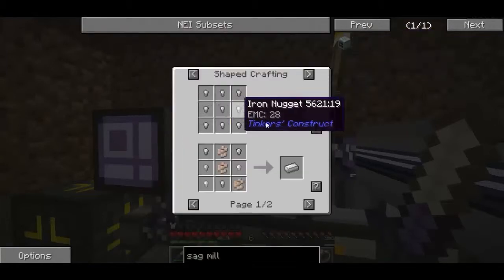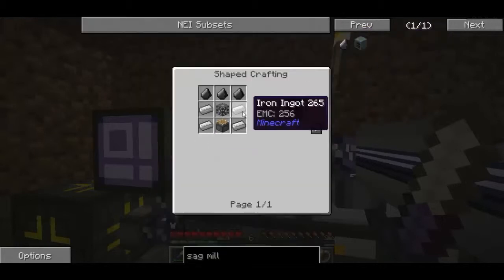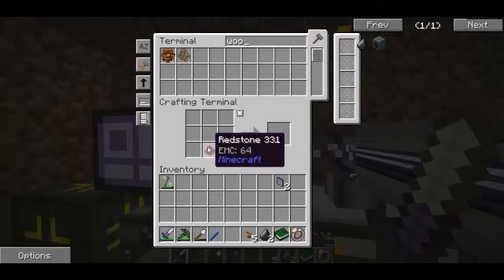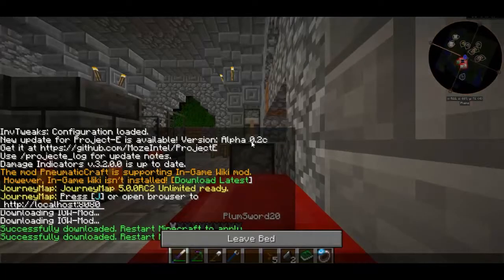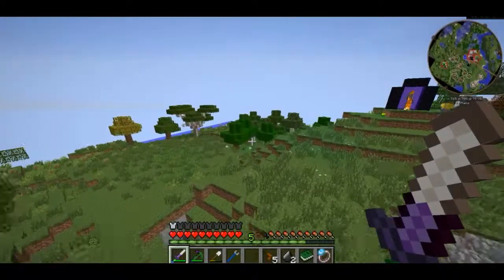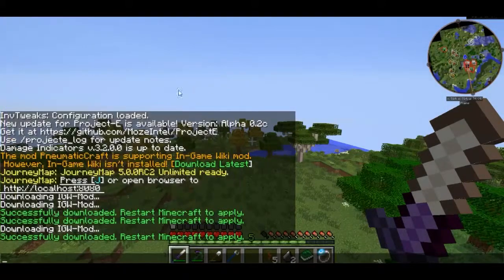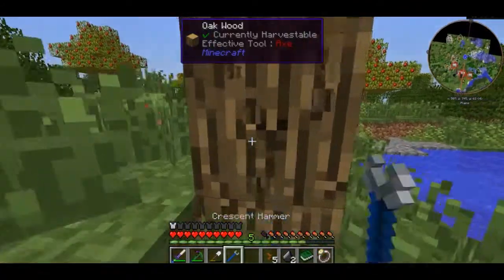I think maybe this episode or the next episode I am going to make another ME drive. How am I for wood? I don't have any wood either, so I'm going to have to go and get a little bit of wood. I'll have to sleep first. I actually downloaded the Pneumatic Craft wiki - it wasn't installed. I clicked download and installed the wiki, which is pretty simple. You just go into chat, click on download latest and it will download the mod. The folder will pop up and you have to restart Minecraft. I will be doing that for the next episode, so we'll have an in-game wiki.